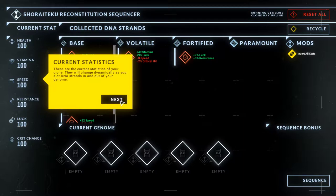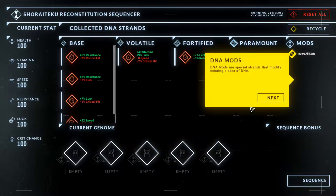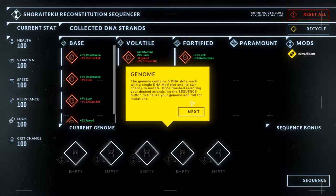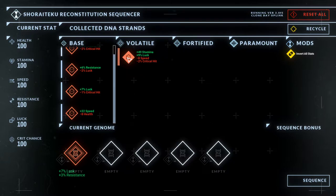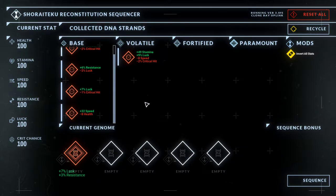So that was a quick tutorial. DNA types — so obviously we want this because it's just purely good. We can decide whether we want 9% luck, which gives us a chance to get a jackpot — we don't know what that is — or stamina, which gives us sprint with minus eight speed.